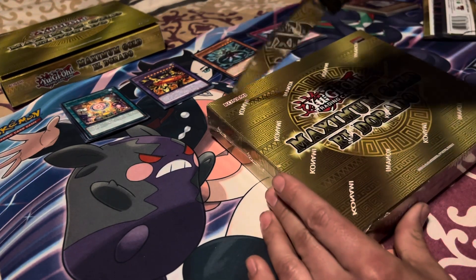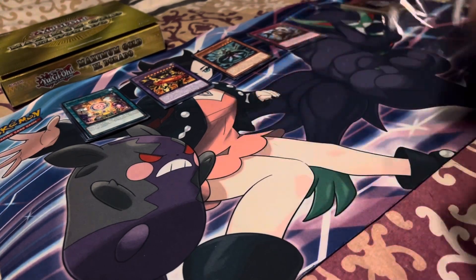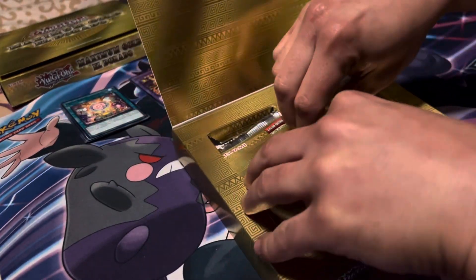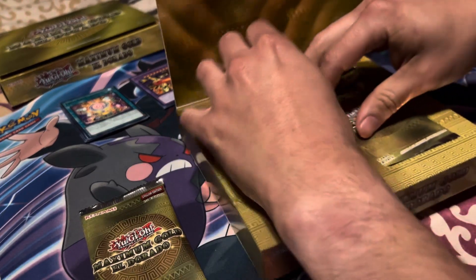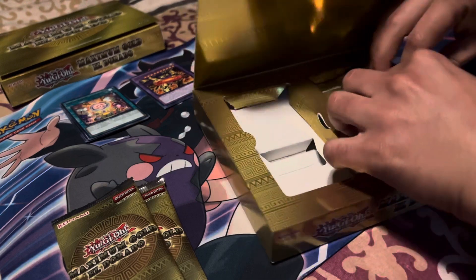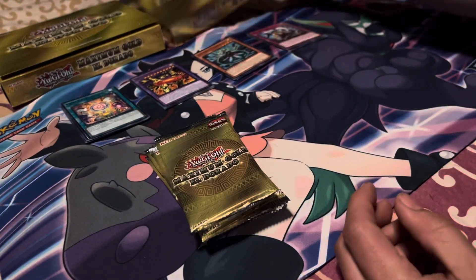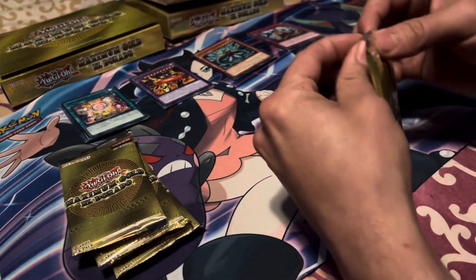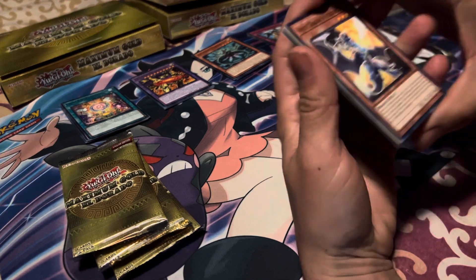Next box — let's check it out. Again, cool little box, opens up with four packs in there. Put that away. Four packs, let's check it out. Shuffle them, open up. Second box start off — let's check it out.